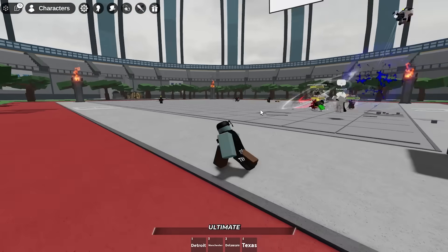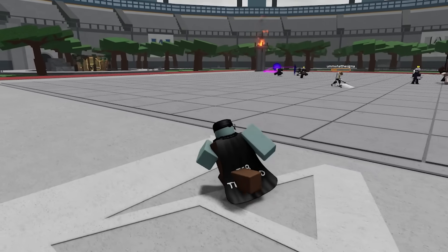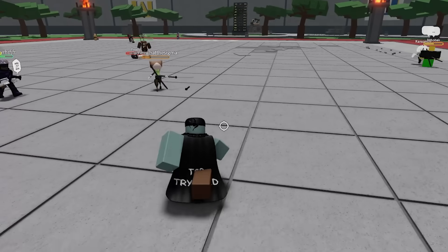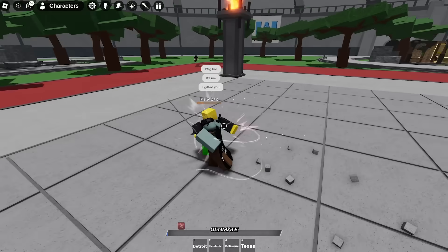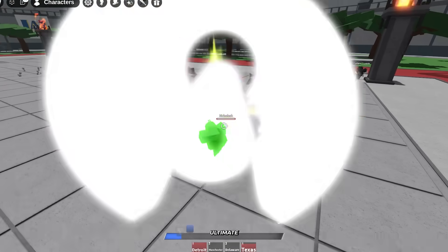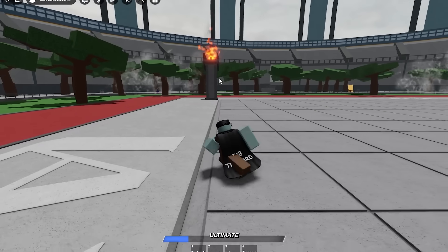Let me start testing out this moveset and see what the ultimate mode looks like. First I want to use Texas, and then go into one of the other three moves, because the other moves fling players super far away. Use Texas and then continue the combo — yeah, there we go — and then use Detroit. We just punched him way out of the map.